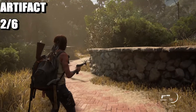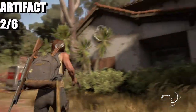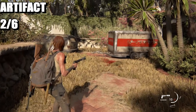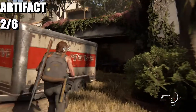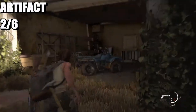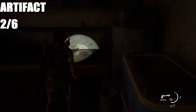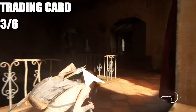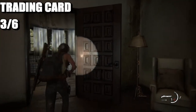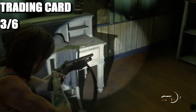The next one is going to be another artifact. When you're making your way over to this mansion — or house — basically on your first time through, it's on the right. It'll be the training card. What you're going to do is come inside the house, head over to the bathroom, and here is the training card on the side.